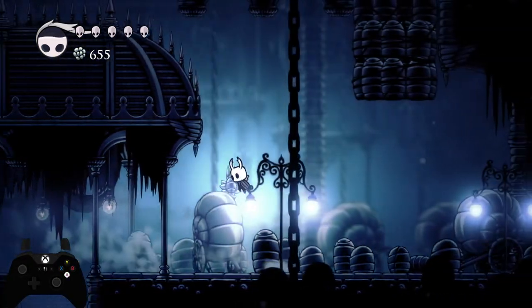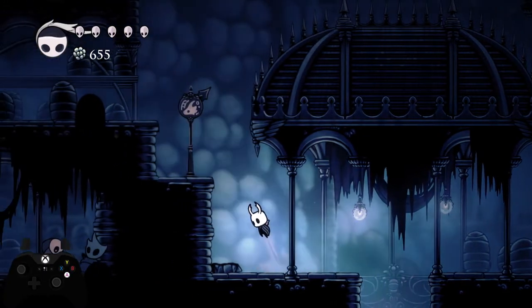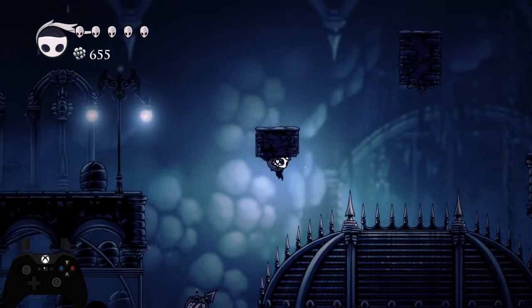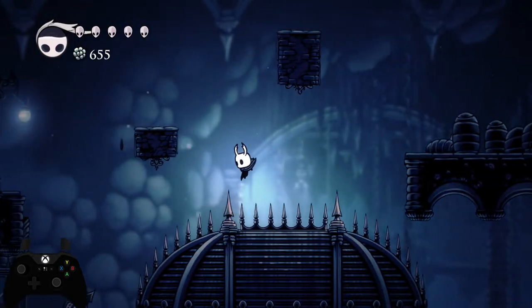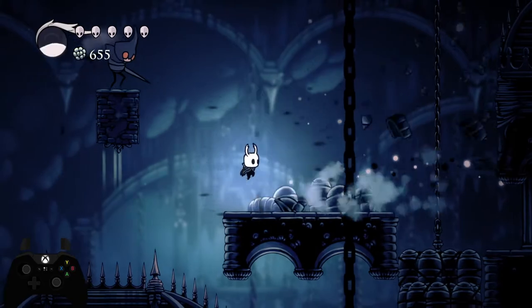Dash down as soon as you can, then jump up and do the pogo. Dash down, jump over here — you're going to bonk on this — and come over here. Once you're past this platform, pogo and dash and get rid of float.